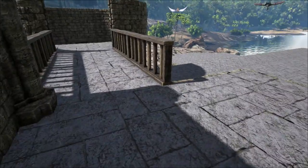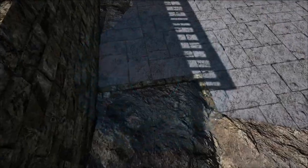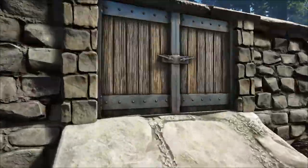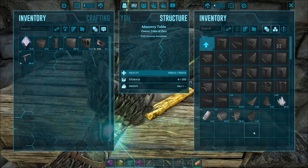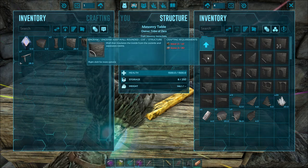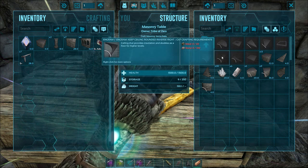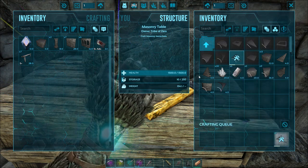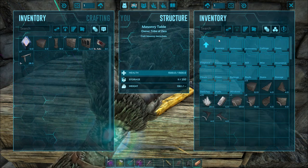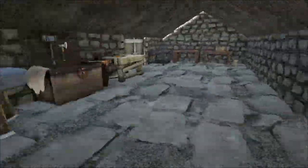Let's put these railings here and then we're going to have to put a doorway in there and a doorway in here. You know what we could put here - one of those inverted things. I don't know if there's a foundation for that though - let's see, no there's no foundation for it. Are there walls though? I wonder if one of these walls would fit - let's craft one. I don't know which one I need, the right or the left, so let's craft both.